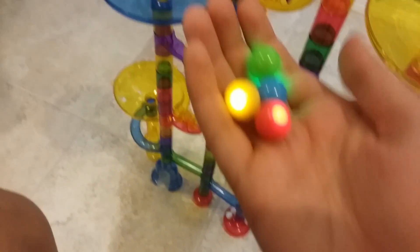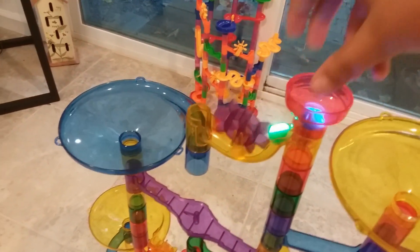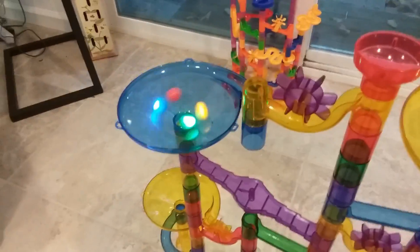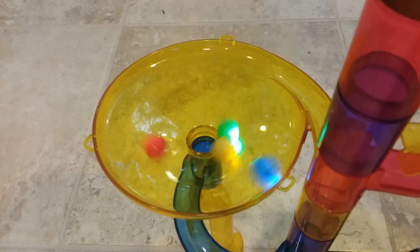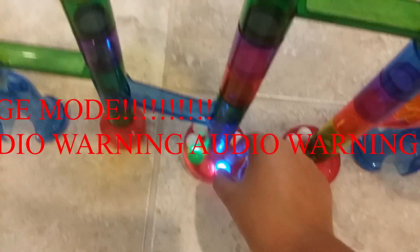I'm going to show you the tournament now. So here are the four marbles — they're going to go down here. Here we go. That's all of them going down at the same time. Looks like blue is the last one down, so blue is eliminated. Get out of here.